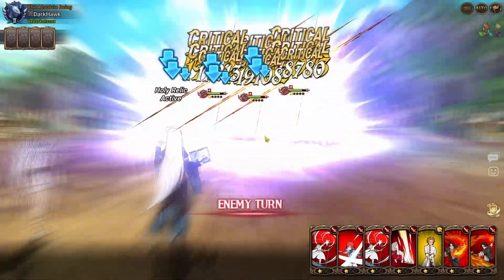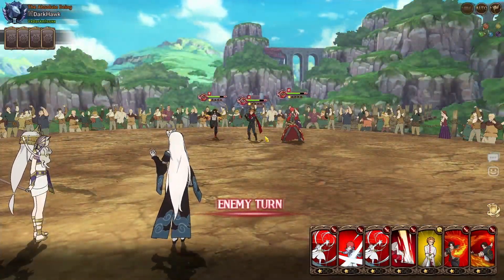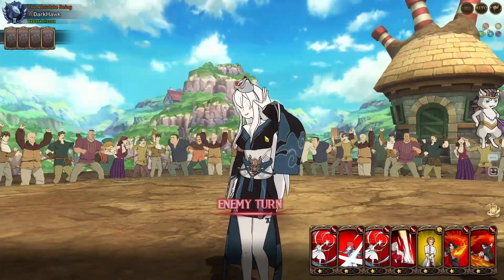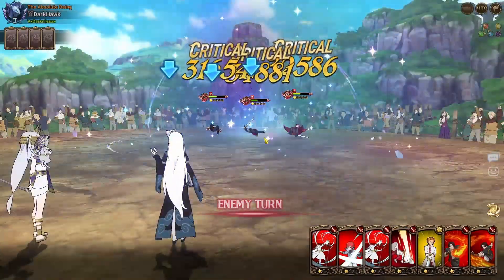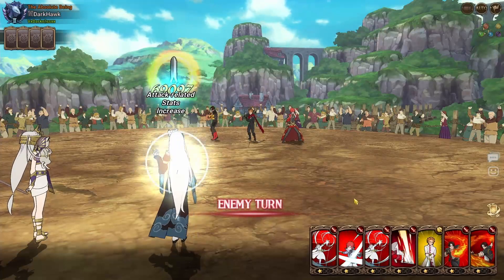If he doesn't go for the freeze on Reinhardt, we should be good just to get rid of his Rimuru — his Rimuru's going to be a real big pain. Going for the Sever. If he ends up getting double freeze, it could be a problem.